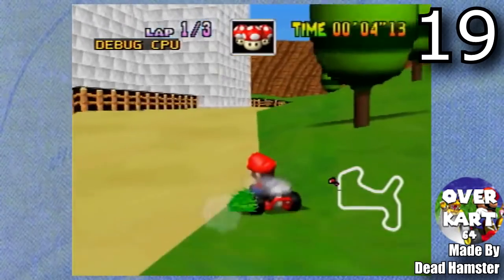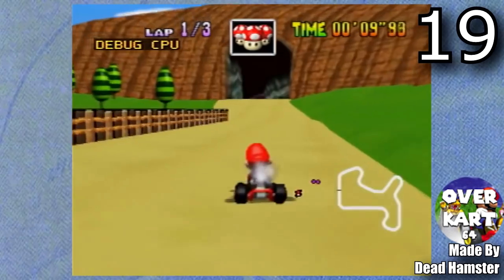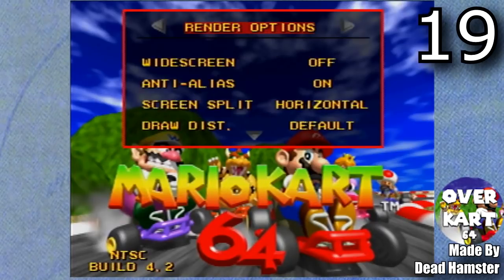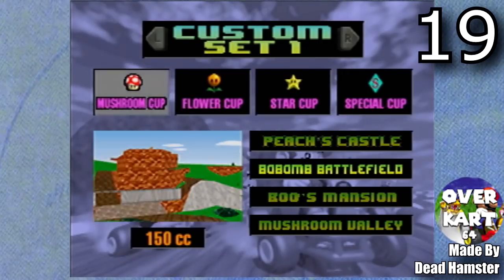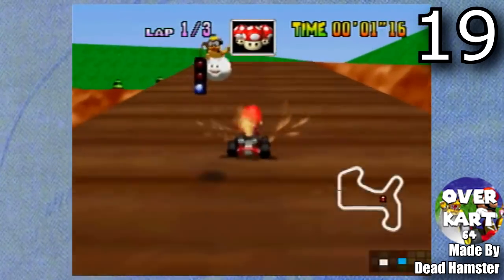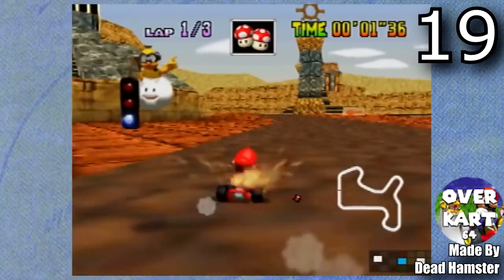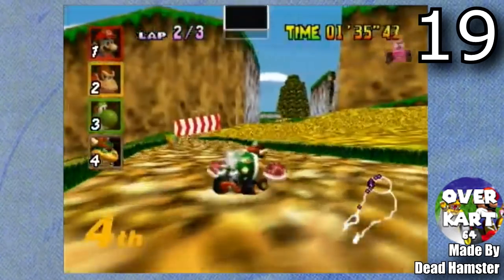Next is Overkart 64, made by Dead Hamster — who also made the Mario Kart 64 editor, so none of these ROM hacks would be possible without him. This mod offers so many extra features and 24 new courses, making it definitely the biggest Mario Kart 64 ROM hack out there. Some of my personal favorite courses include Peach's Castle, Bob-omb Battlefield, Boo's Mansion, Toad Town Sewers, Lethal Lava Land, Luigi's Mansion, Aztec Temple, Long Lawn Ranch, Emerald Hill Zone, Deku Forest, and Banjo's Mountain.